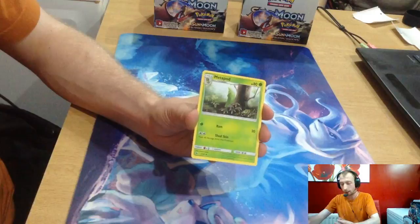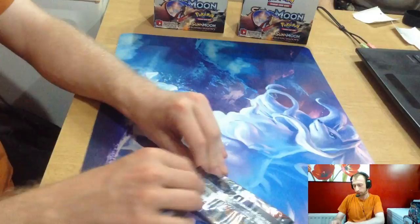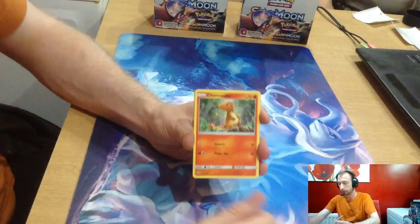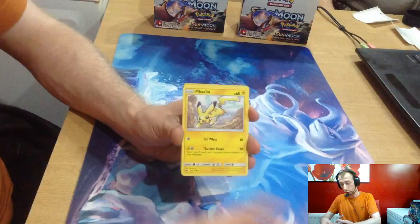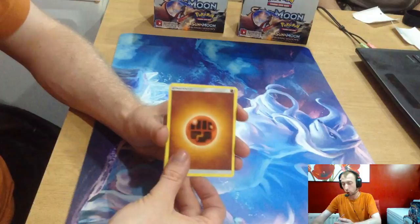And the last pack — will it contain the ultra rare Rainbow Charizard? We can hope and wish. We've already had three rainbows tonight — can we make it a fourth? No we can't, it's a green card. We've got Charmander, Marowak, Pansage, Pikachu, Espeon, reverse artwork Simiseer, Shaymin, Fighting Energy, Gloom, Ace Trainer, and a Wobbuffet.